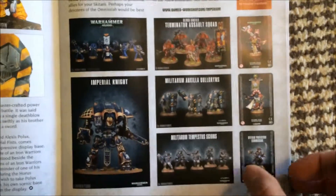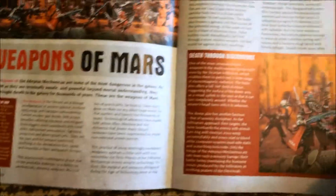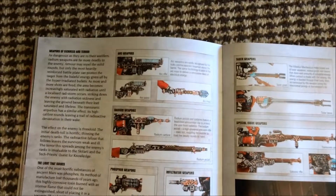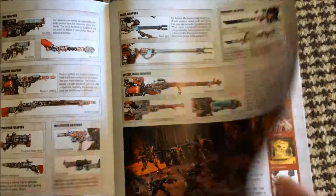Models adverts for old stuff — shit. What we got here? Weapons of Mars — I believe this talks about Skitarii stuff, yeah — good. Interesting, their guns — good. I like reading about things like that, that's interesting.